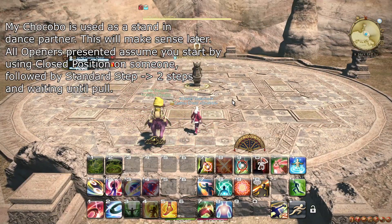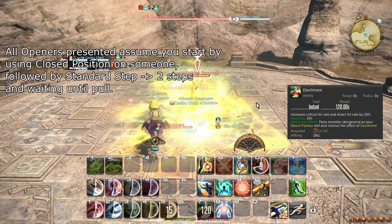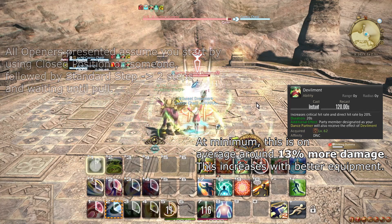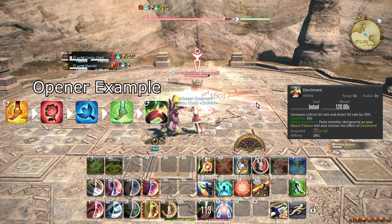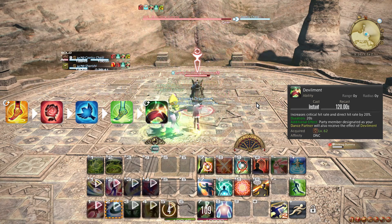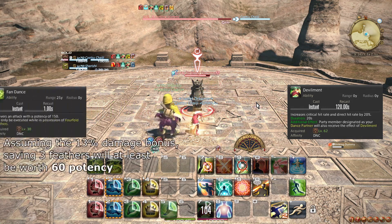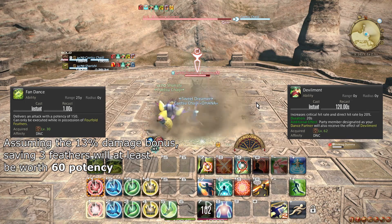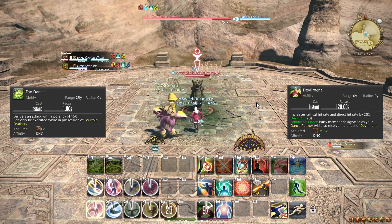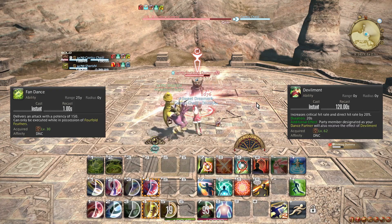At level 62, you learn the ability Devilment, which massively boosts your own and your dance partner's critical hit and direct hit rate. This should be used as often as possible, even on AoE. When starting a fight, use Devilment right after your initial Standard Finish. Remember that you can do Standard Step as well as the steps before starting a fight to begin your attack faster. Throughout a fight, try to save up to 3 4-fold Feathers to spend during Devilment to make the most of the buff. Whenever you have 4 Feathers, make sure to spend 1 at least before your next action that can generate Feathers. During Devilment, weave 1 Fandance per GCD.